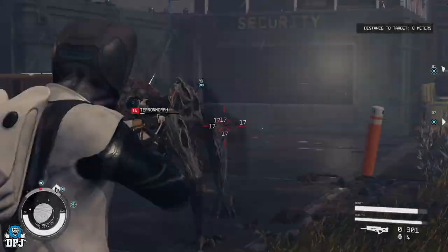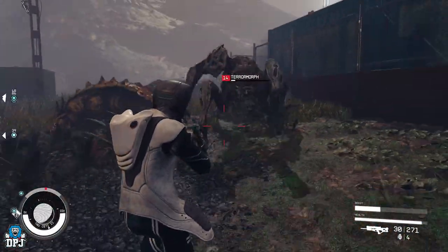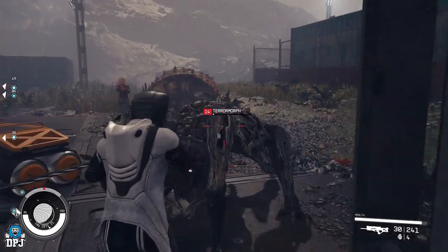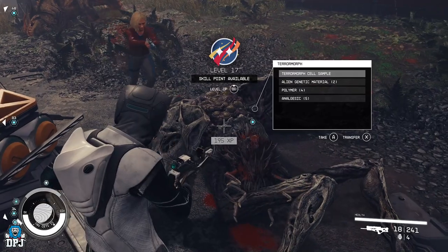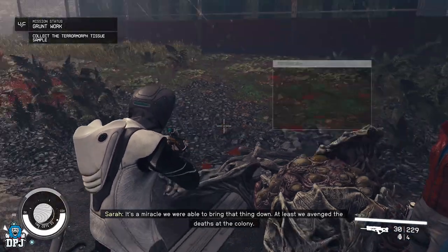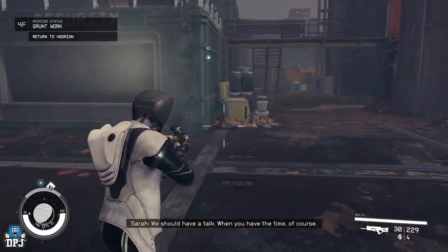I think everyone who starts the game should be doing this right off the bat — if not just for the citizenship and the house, then because it's a really cool storyline with a lot of items and credits you'll get that you're going to need when you first start the game. This is the best way to do it. If you're new to the game I hope this helps. Anyone who hasn't started yet or didn't know this existed — try it out, it's a lot of fun. Thank you for watching!